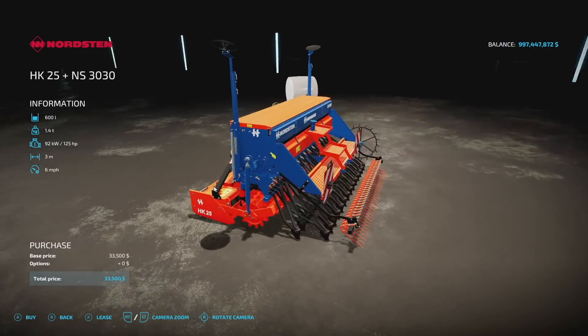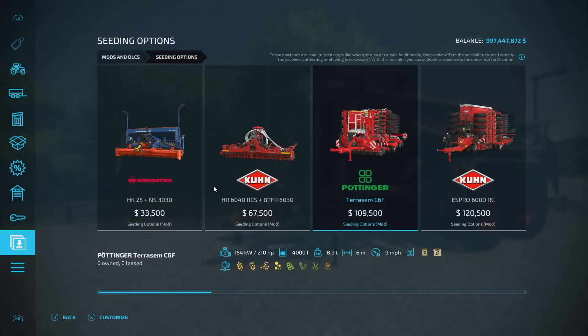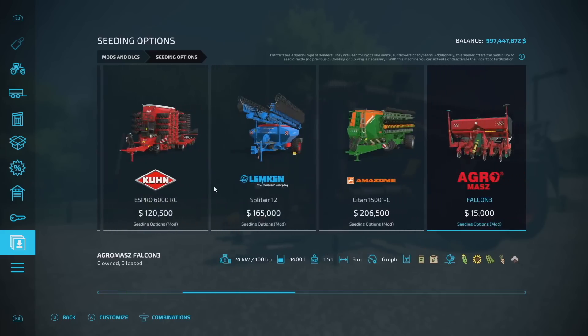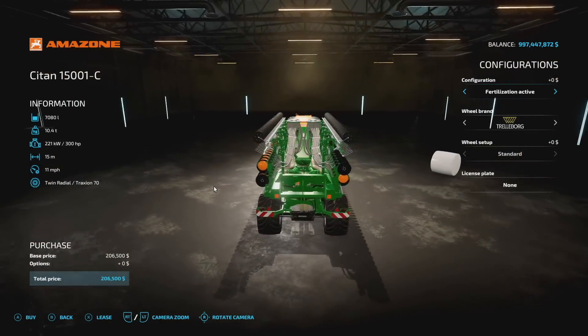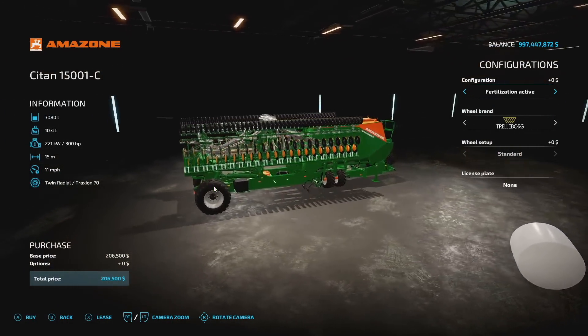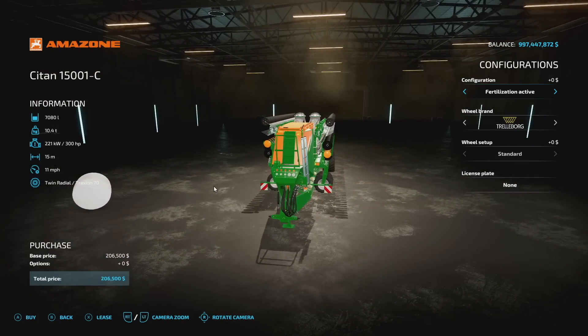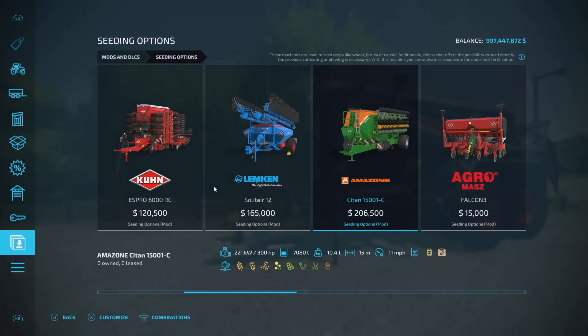All seeders and planters in this pack can now be used for sowing without prior soil work — aka direct drill. This machine will directly seed with no previous cultivating or plowing necessary. So things like the Amazon Site 15001C, which a lot of you have been wanting to use but haven't because it doesn't direct drill — well, now it will with this pack. Plus you can turn fertilizer inactive.